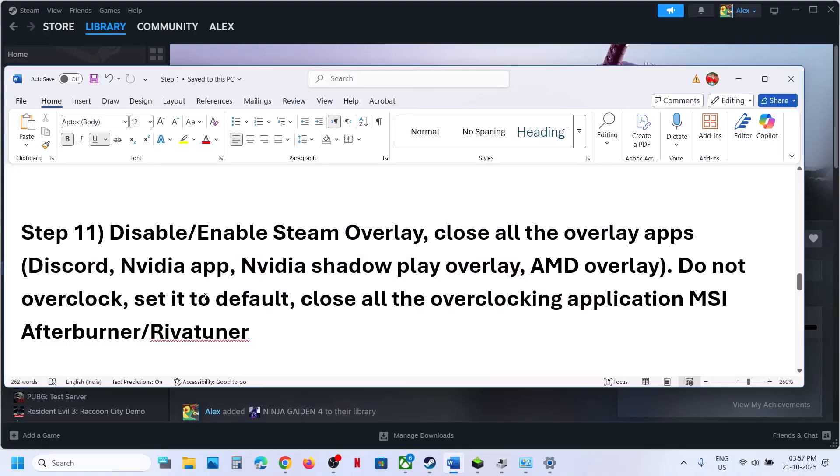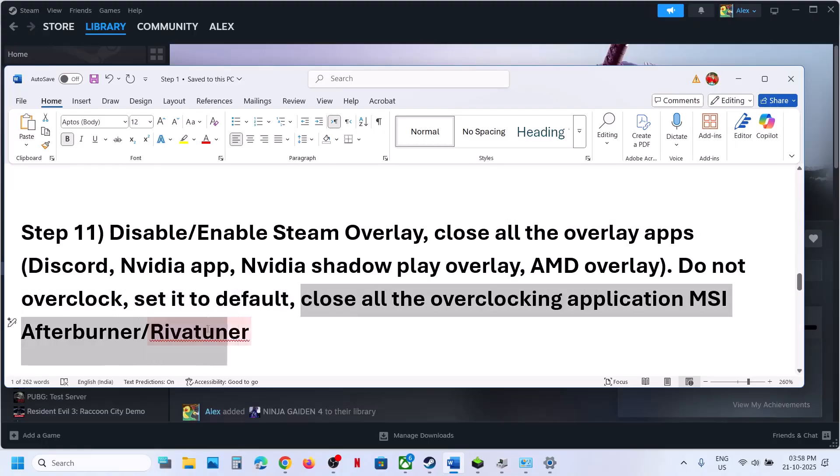Close other overlay applications as well. If you have Discord running, go to Discord Settings and turn off the overlay. If you have the Nvidia app running, go to Nvidia app settings and turn off the Nvidia overlay. Close all overlay applications. Also, do not overclock — set it to default and close all overclocking applications like MSI Afterburner, RivaTuner, or any kind of overclocking application that is running.